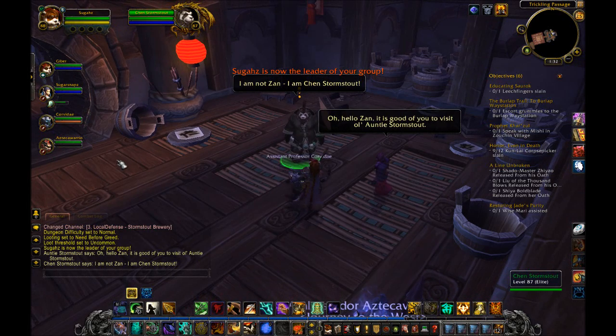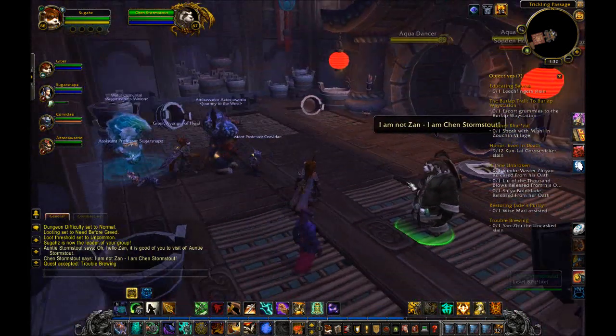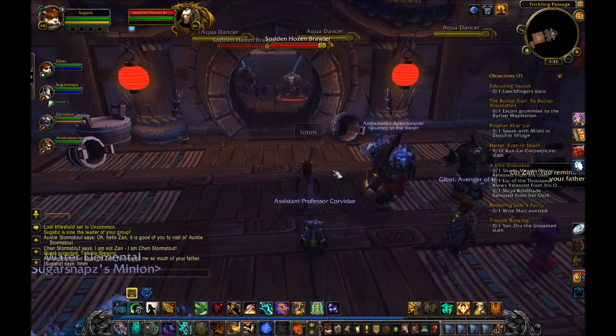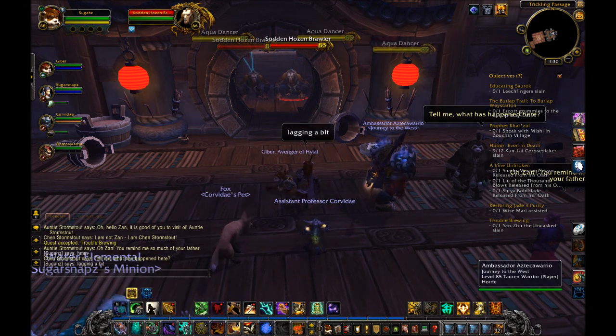First, the basics. Monks are the new class in Mists of Pandaria, and Brewmaster is the new tanking spec for them. Monks rely on their new stagger mechanic to avoid most damage, but use dodge and parry to keep themselves alive as well. They can only wear leather, similar to druid bear tanks.